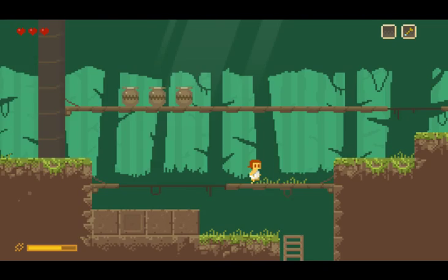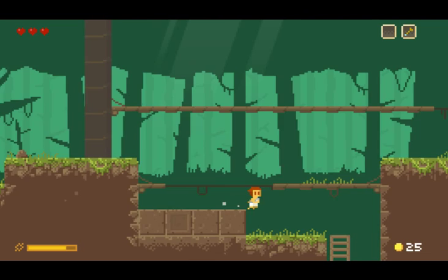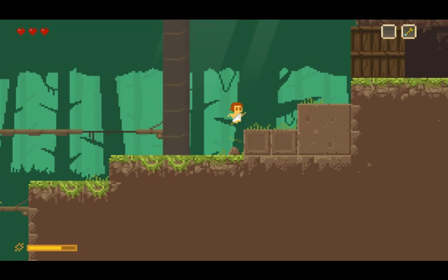I think that meter in the lower left is our experience meter — there is a level-up system. I think if we kill a few more of these slimes... 'If the Guardian doesn't help me, what am I going to do?' That's a good question, little guy — I don't know. One of these rocks has a square on it; I don't know if that's a hint at something or just a pattern. Looks like it's just a pattern, actually.